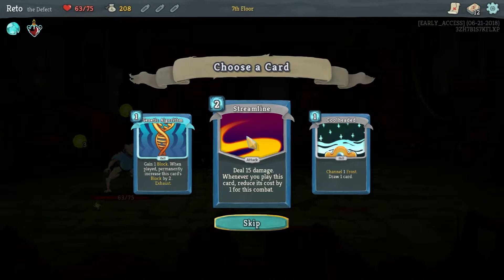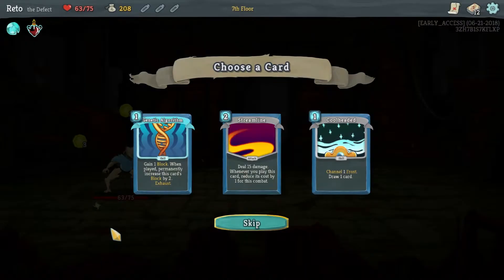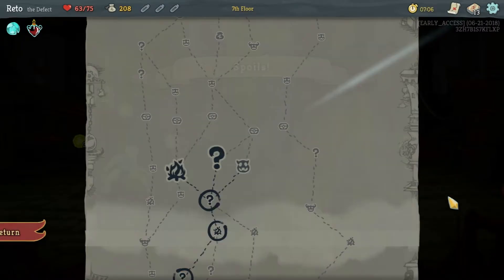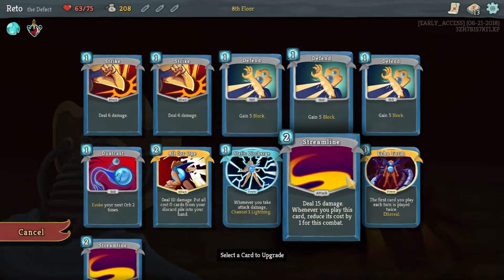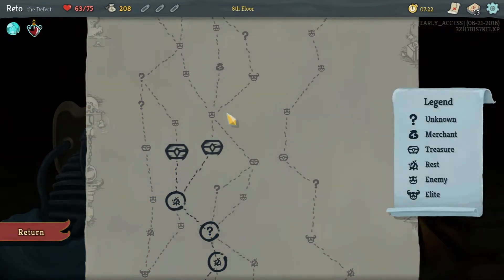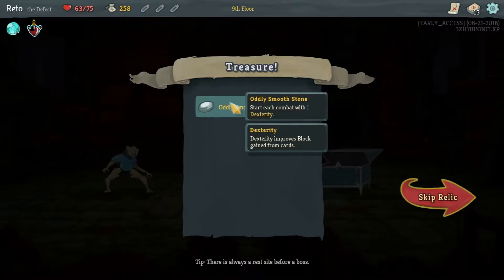Another Streamline. Gain one block - what's the upgraded version? Gain one block when played, permanently increases this card's block by two, exhaust. I want Streamline - I like the thought of what I'm planning in my noggin here. Just want to upgrade stuff, get things down to zero cost if I can. And we want to get to the shop and remove stuff. Start each combat with one dexterity - no downsides to that, I'll take that.